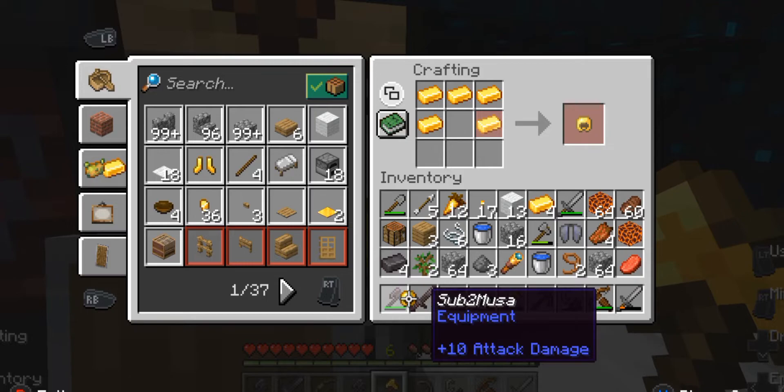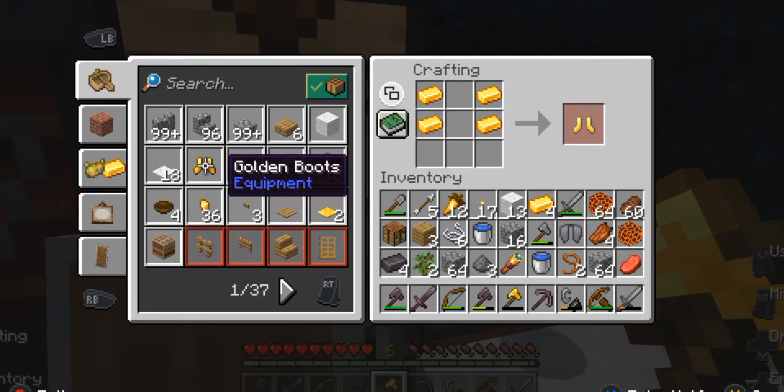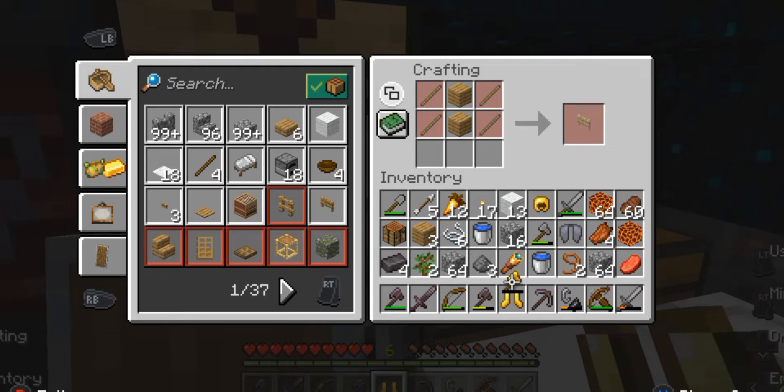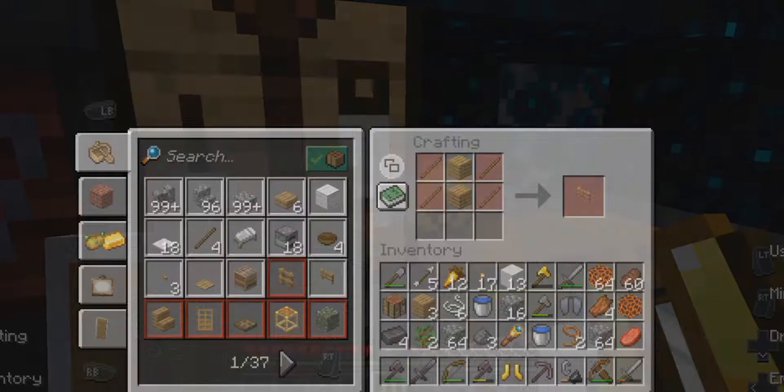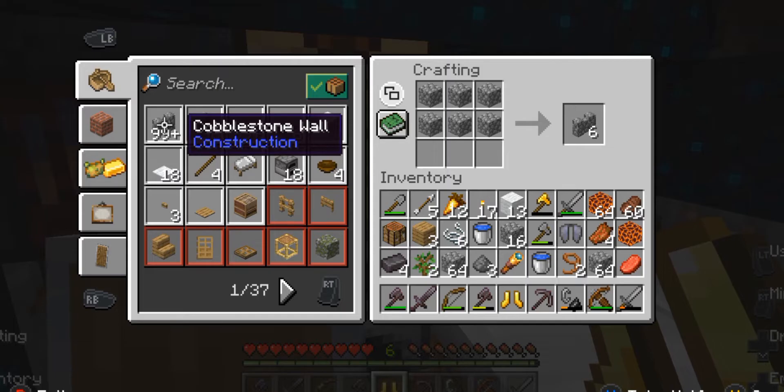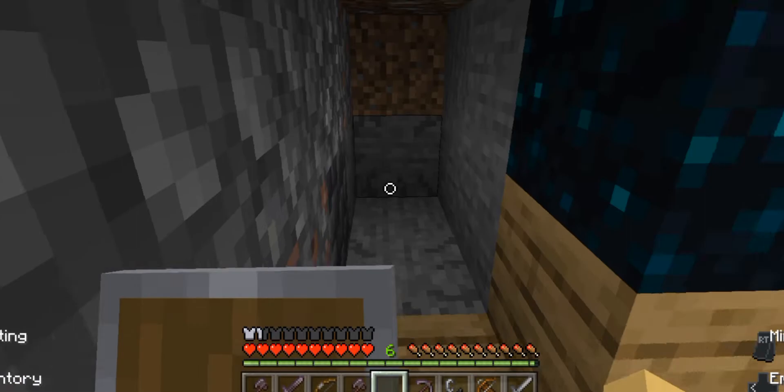Let's make that. I'll basically just put the sticks inside. Now I'm going to kind of change it with something I don't really need, like this axe in my hotbar. I'm going to use it — take this. Okay, at least I have a little bit of armor now.